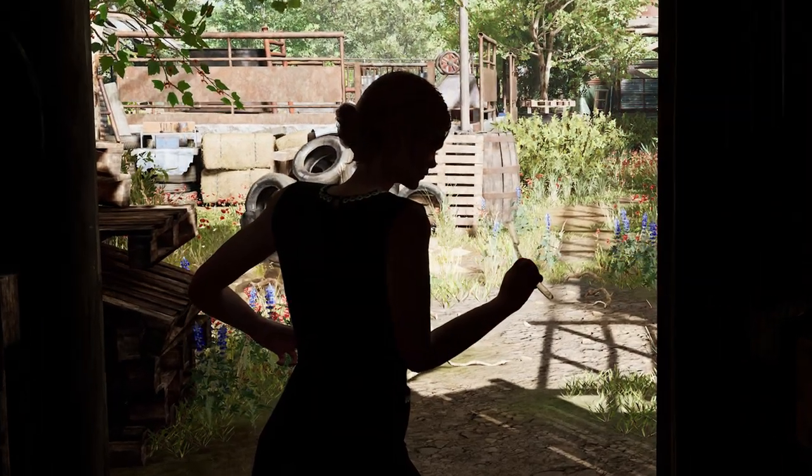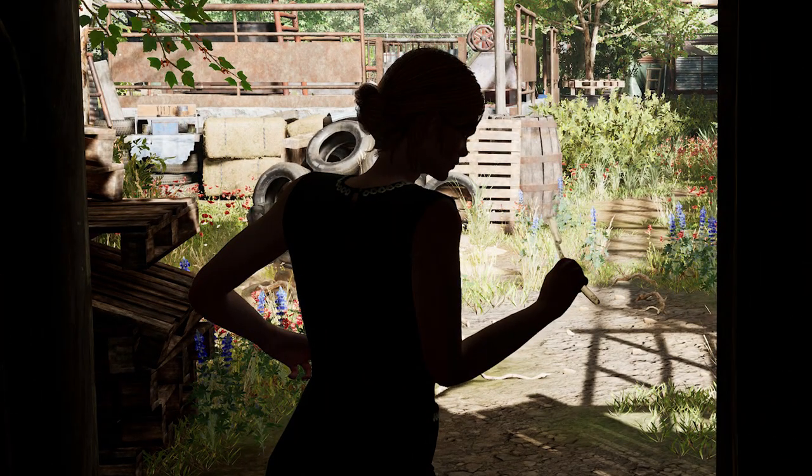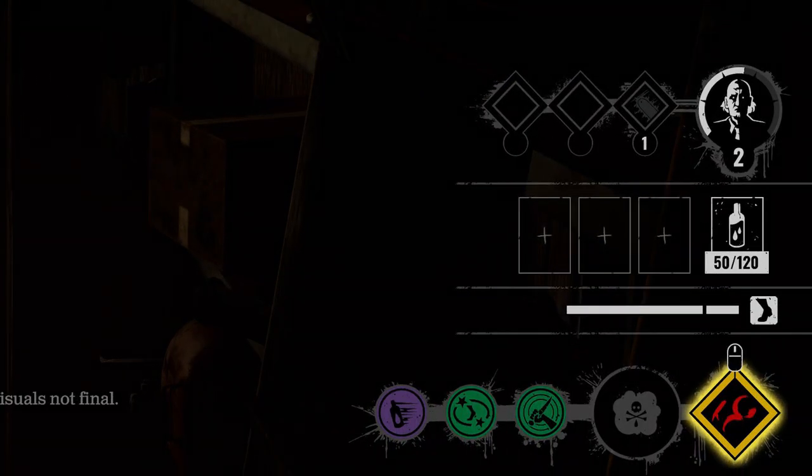Some cool things we can see in this screenshot: Sissy and her weapon. We know she has the ability to poison items, but it also looks like she has grandpa already at level two with one perk equipped.